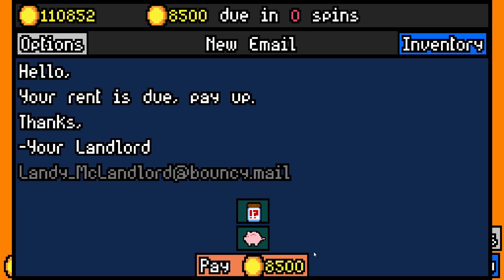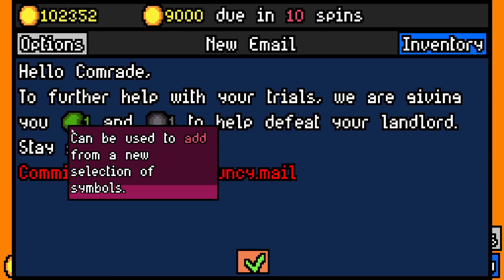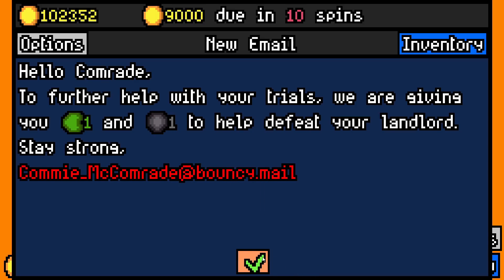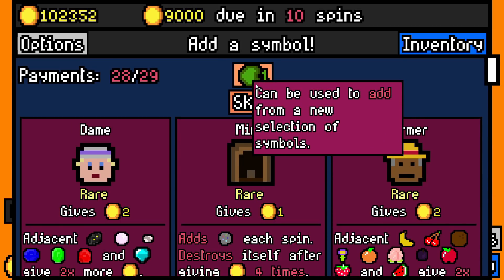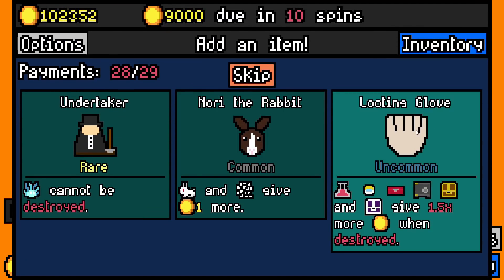We can indeed pay our rent there — it's paid. Does that give me access to the currency? Yes. Hello, Comrade. To further help with your trials, we're giving you one. We can add a new symbol from a new collection of symbols, and we can remove a symbol. That's from Comrade. It does not destroy the symbol, but removes it from my inventory. So I could use that to add from a new selection of symbols — is that just a re-roll then? I don't want any of those. I'm going to skip that and see what those are later.